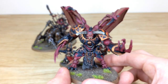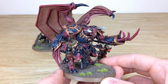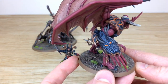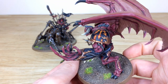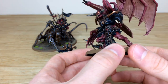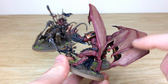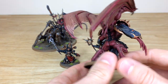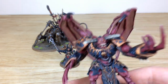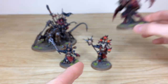Next up is the big boy — the Daemon Prince, painted in Black Legion armor livery but with a lovely dark crimson skin and flesh work. You've got all the glowing runes on the shoulder pads, glowing eyes on the fist, and a glowing Chaos eight-pointed star on the shoulder pad as well. The flesh work on the wings is really well done with lots of sinew between the structural parts, all painted in a lovely fashion, and every aspect finished in a pristine, clean finish.